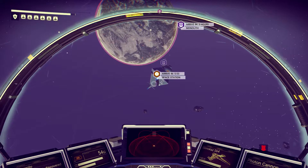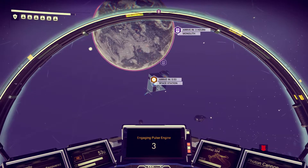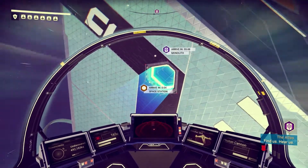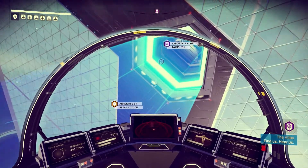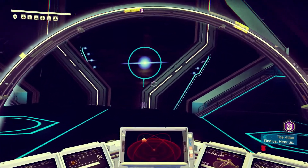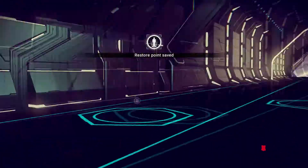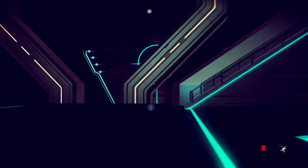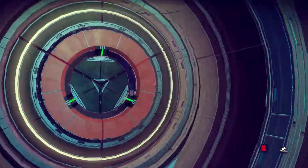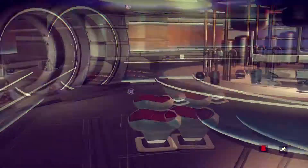There's a space station here. Let me go into the space station — maybe I could sell some of this crap we've got, we've got a lot of crap. The Atlas — find us, hear us. Alright, let's go up here and see if there's somebody we could trade with.